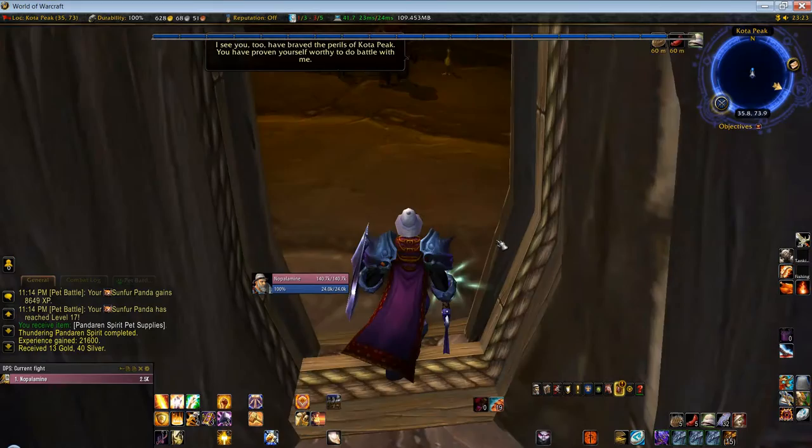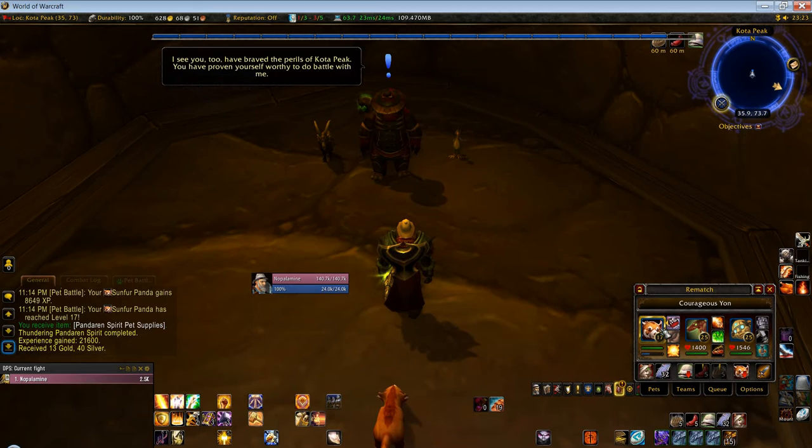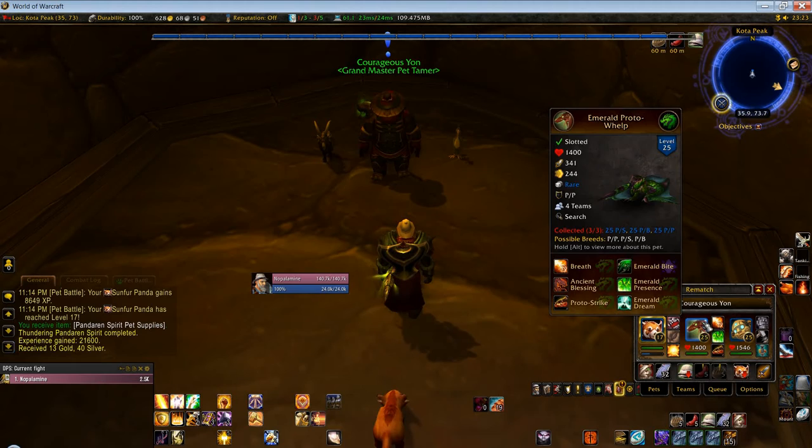For this fight, I use the leveling pet obviously. We use the Ammo Proto Whelp, and as attacks we use Breath, Emerald Presence, and Proto Strike. In the third slot we've got the Clockwork Gnome, and we use Metal Fist, Repair, and Build Turret - although really we only use Metal Fist.